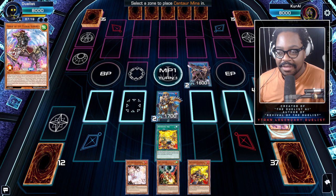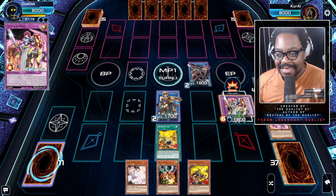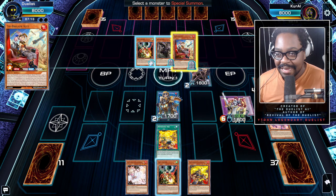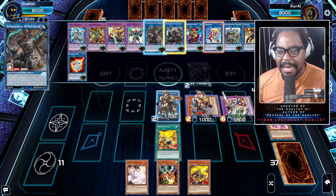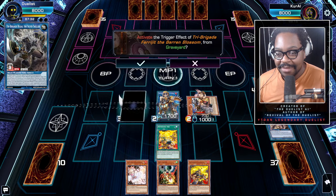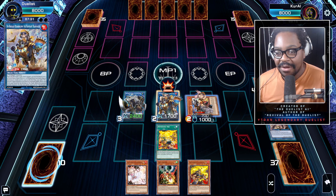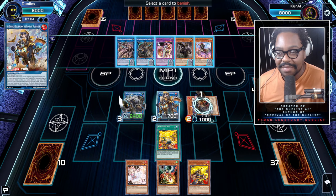We're going to fuse these two cards and bring out Centaur Mina. Centaur Mina's effect says when this card is on the field, you can use the effects of level two or lower monsters from your hand or the graveyard. We're going to bring Tri-Brigade Kit back. Then we link three — Centaur Mina and Blossom — into Tri-Brigade Rugal, placing Rugal in the monster zone. We could use Blossom's effect here but we're skipping it for the demonstration.